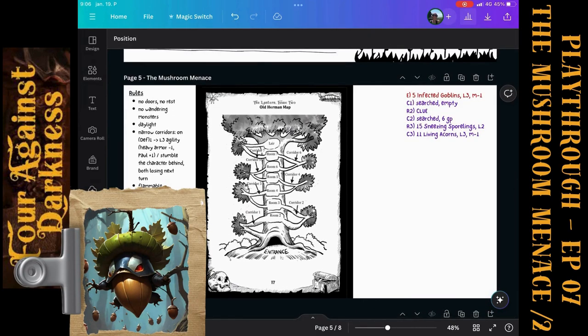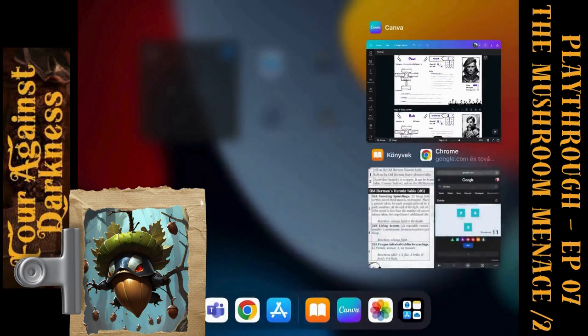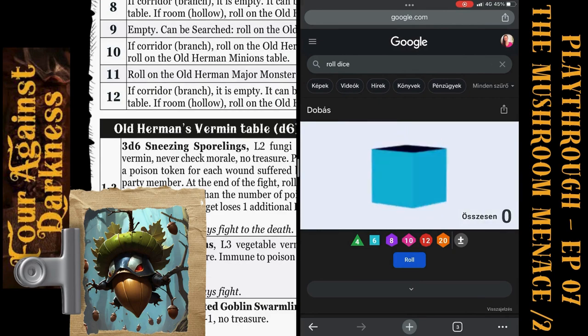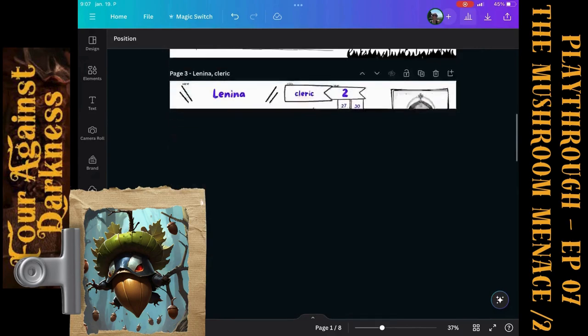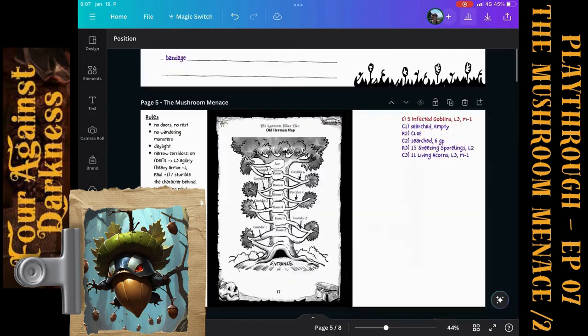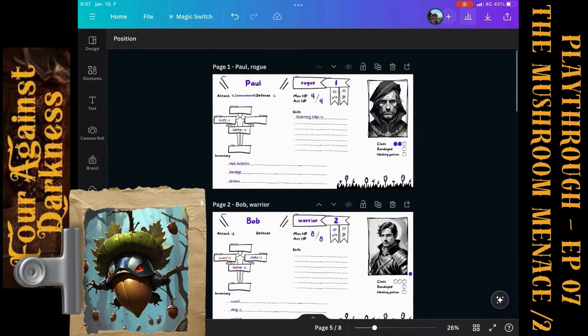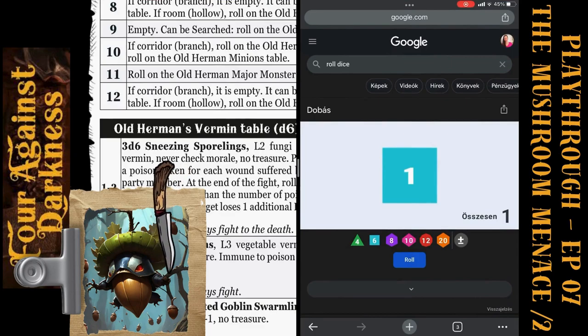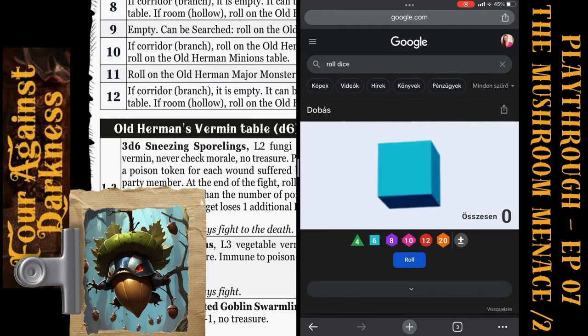Let's see the fight. This is a corridor. Paul's first roll versus a Living Acorn — he rolls one, so Paul didn't hit the acorn. Bob can roll using a sling. He rolls five. As a warrior he adds his level: five plus two is seven, minus one for the sling is six. Bob rolls six — we now have nine Living Acorns.